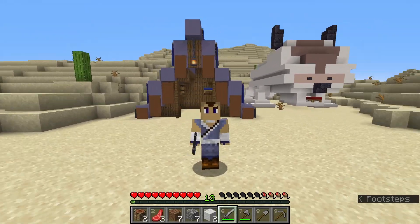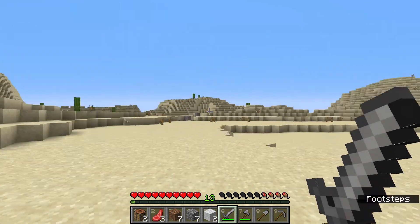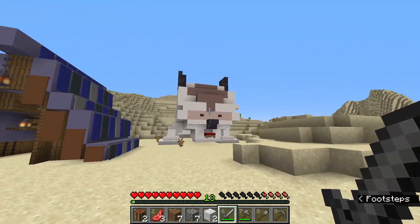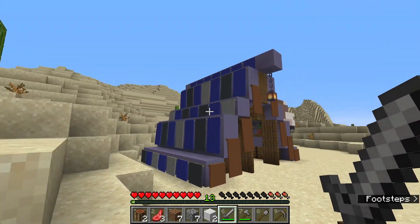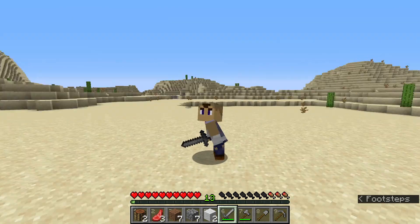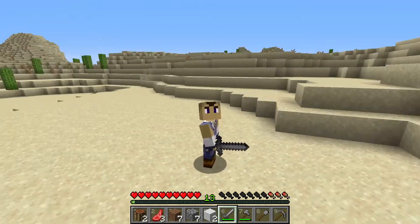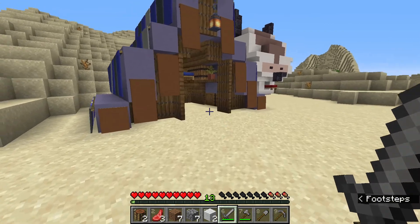That feels much better - at least I have some stone tools to do stuff with. So we're out here stranded in the desert. I've still got Appa with me, he escaped with me. And we've set up this Water Tribe tent. I got this tent design from Good Times with Scar from the Hermitcraft server. He built it up by Mumbo's base, and I really liked it and thought it would fit really nicely into my world, so I plopped it down right here.